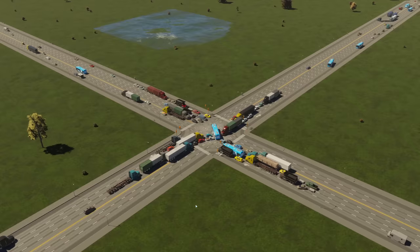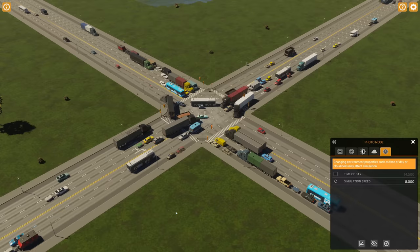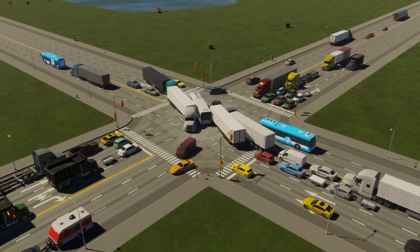A good judge of what's happening is whether you can see the traffic light changing and everybody getting through before it changes again. That truck there was the last one - he got through no problem. These cars are getting through fine. Let's up it to 30 spawners - 120 in total. This could be starting to reach the limit of what normal traffic lights with asymmetrical roads can cope with.